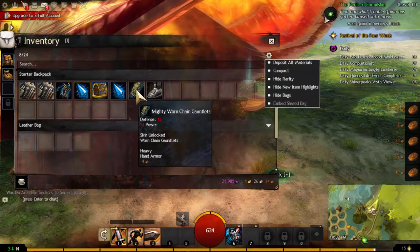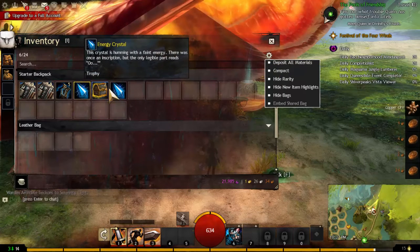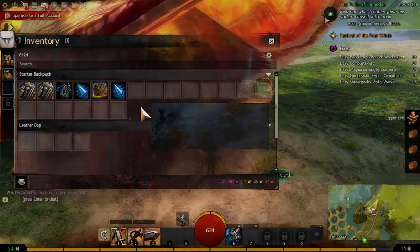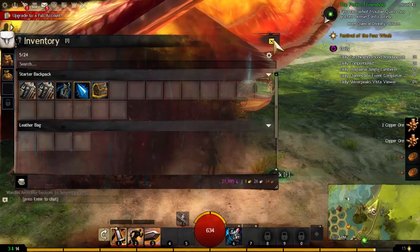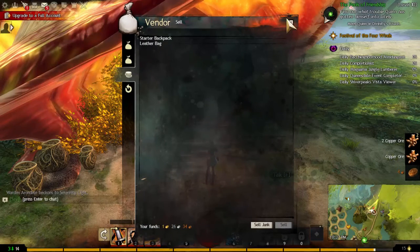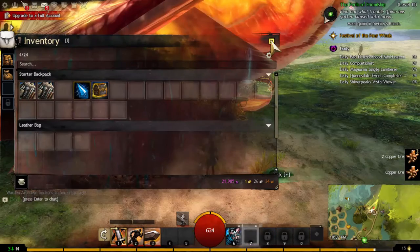We deposit and compact, then double click the salvaging kit to salvage the gloves and boots for a bunch of copper. We deposit that, and then the data crystals were for a previous quest so we can delete those. The energy crystals and gate pieces are just gray items we don't need, so we destroy them.